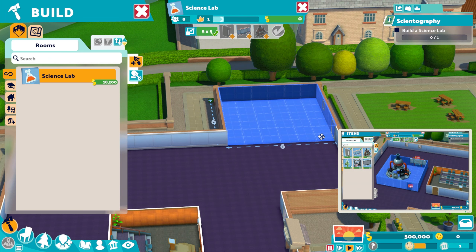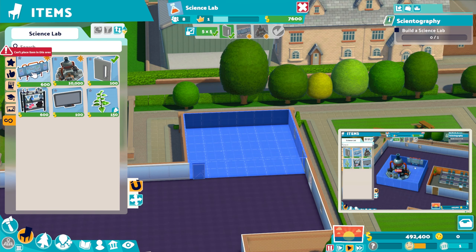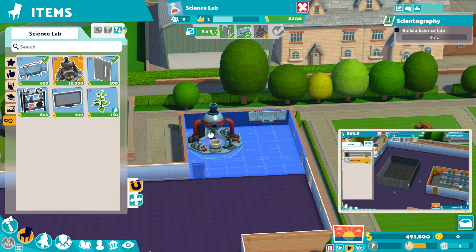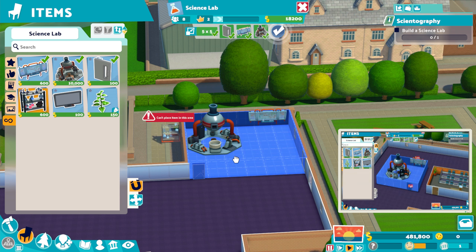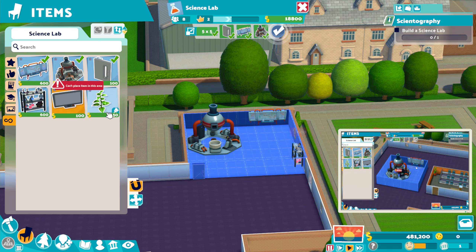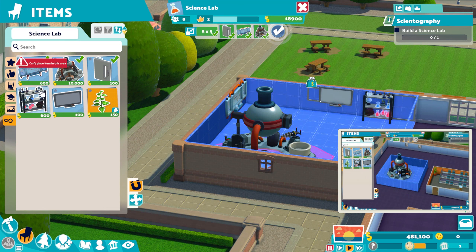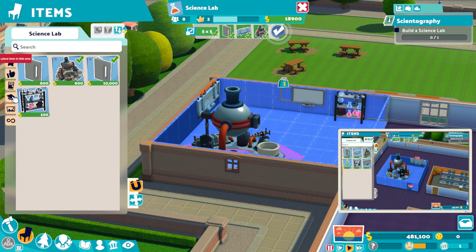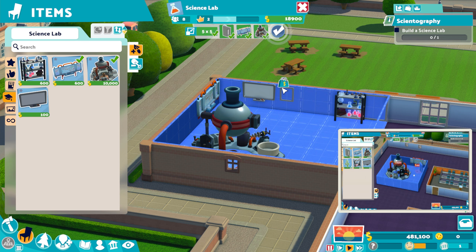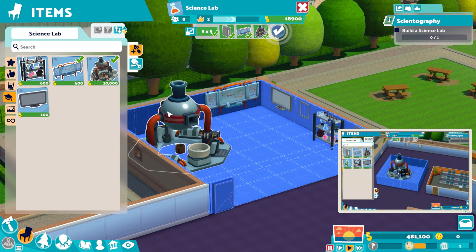We're actually going to make it a 6x6, because why not? I like that little gap there. Over here we have a Science Board, a Science Hub, and a Science Shelf, which is apparently unquestionably flammable. And then a White Board — we'll put that there. A Leafy Plant which increases attractiveness. That's pretty much all we've got. We're going to move this White Board because it's blocking a window. Looks like that's going to be sold anyway.